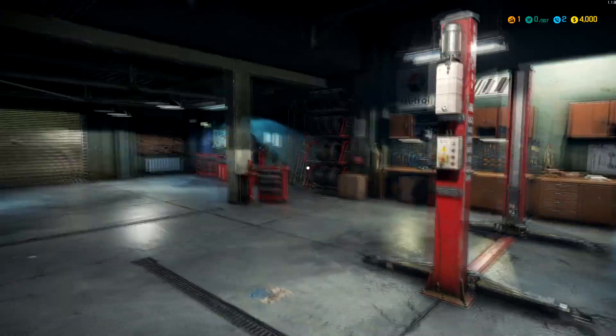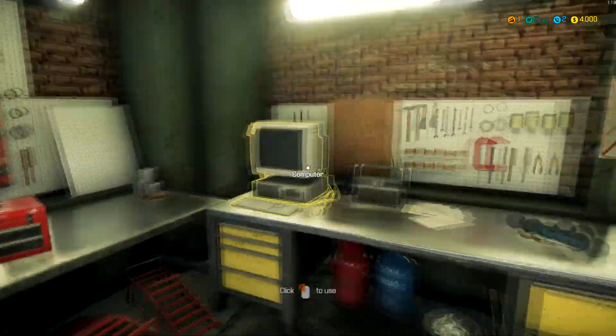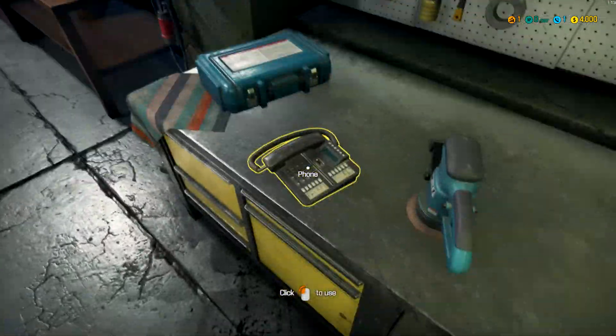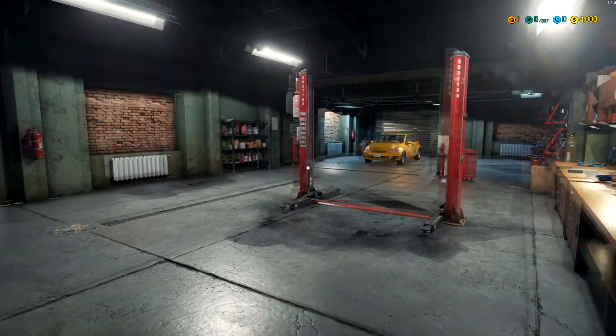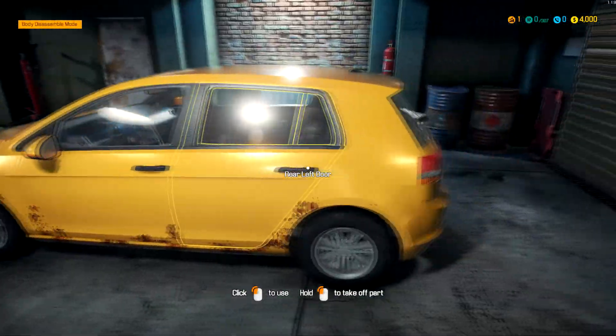Right now we're in this little garage. The first thing we want to do is pick up the phone and take an order. We've got a computer here too - we can order parts there. We got two orders. One is from a guy who bought his son a car a year and a half ago - wants us to fill it up, check the oil and the tires. We'll take that order. There's the car for us to work on.